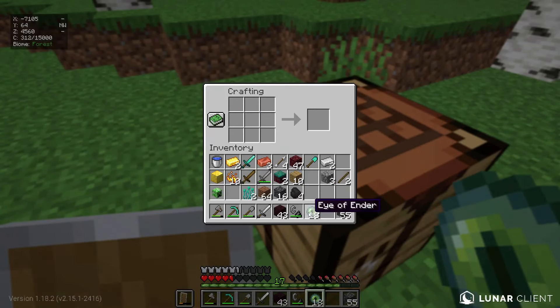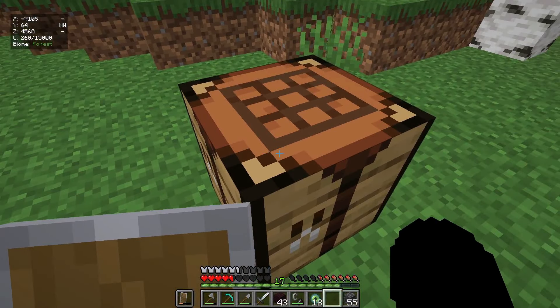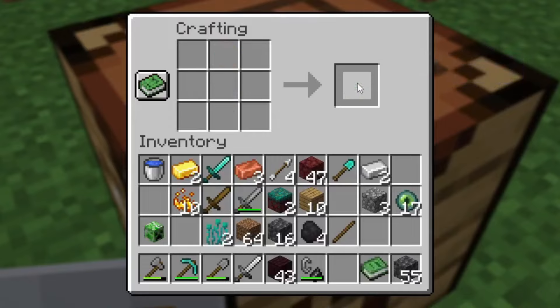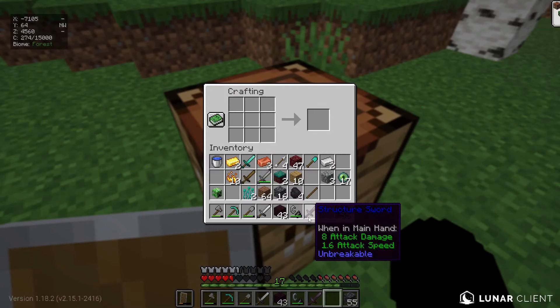Now it's time to craft the next custom sword. Inside the crafting table: one stick right over there, one gold block on top, and one eye of ender below the gold block. We get the knowledge book - when we click it, we get a netherite sword. Structure sword! This is crazy. I have to test it out.